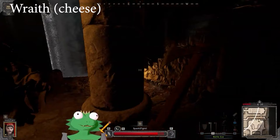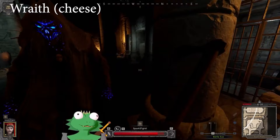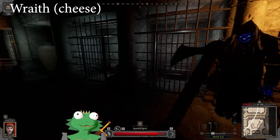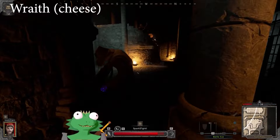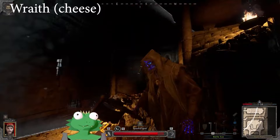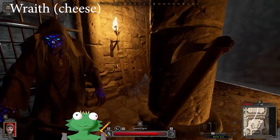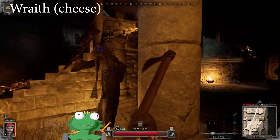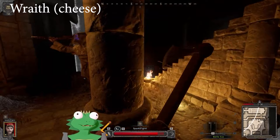I'll show you a surefire way to handle Wraiths — it works every time. You circle around a pillar. The Wraith has two attacks: he's got an attack where he lunges forward very far, and he's got a swipe attack from his right to his left. You circle around the pillar like this — he can't lunge attack at you, he just goes to the side of the pillar. So basically you can punish him: just circle and attack. This mini-boss is literally as easy as that — once you find a pillar, he's kind of a joke.